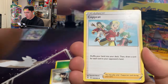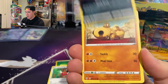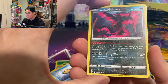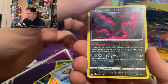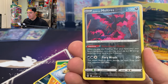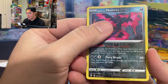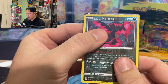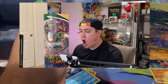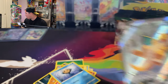Speaking of Copycat — I see something in the back of this pack, oh gosh, I'm getting excited. Got a reverse Galarian Moltres... and I see something. I think it's a full art card, a V full art card. Let's go from the top... no way — we got the Dragonite V full art alternate art card!